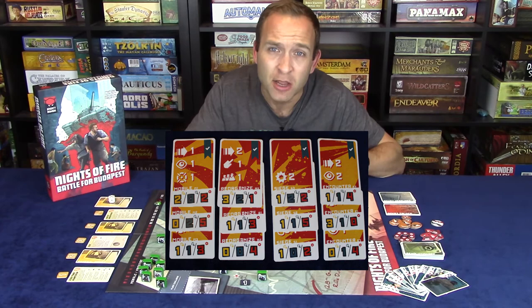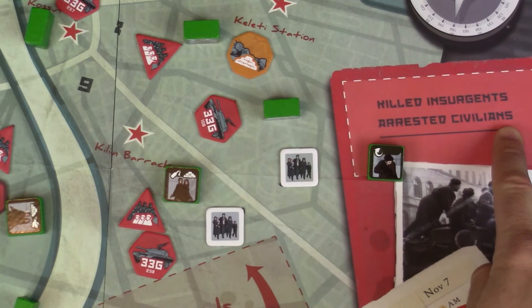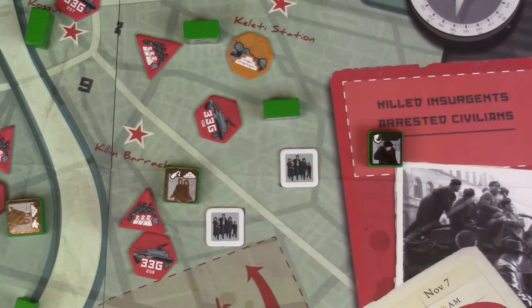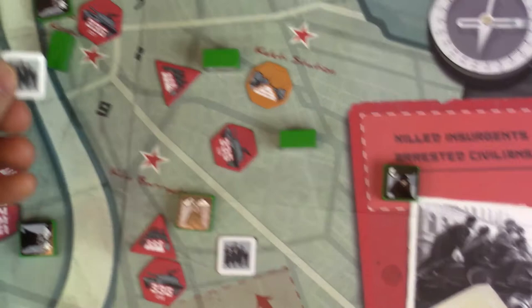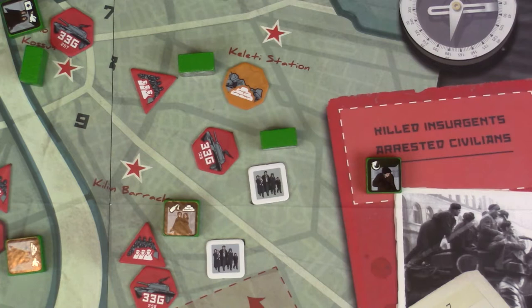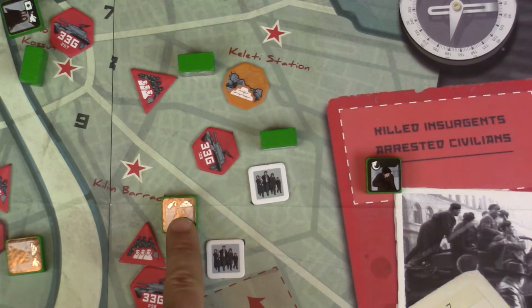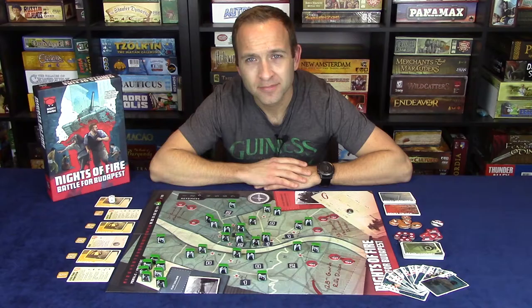The arrest action, triggered by the handcuff icon, is how the Soviet player captures a civilian. This does two important things: first, it prevents a civilian from fleeing and being used for the final game prestige adjustment; second, it contributes to the Morale adjustment at the end of each round — for every two Hungarian units, whether killed insurgents or arrested civilians in the box, Morale decreases by one. Importantly, an arrest cannot be made in a district with a revealed insurgent — all insurgents must be hidden. This is crucial for the Hungarian side: having a revealed insurgent offers civilians some protection.